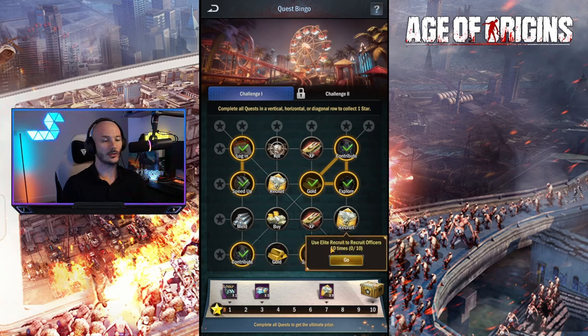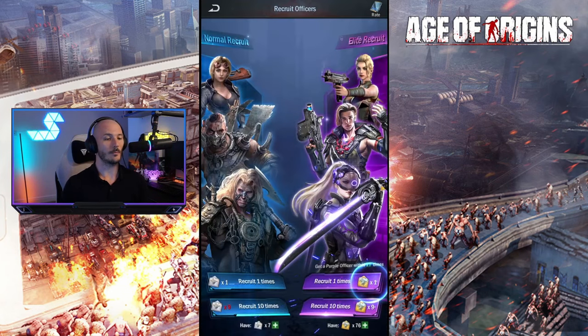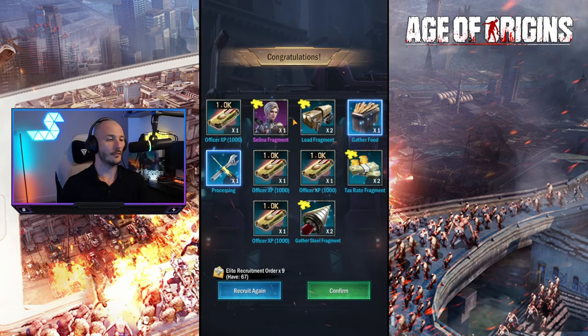Let's go ahead and do the Recruitment. If we go over to the Elite Recruitment, we'll use the Recruit 10 times. Booyah! We got Selina Fragments - she's the latest Officer to the game. That's not too bad. And then we get basically a bunch of Skills and some Officer XP.